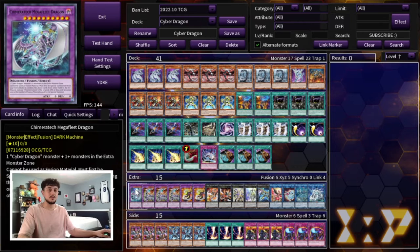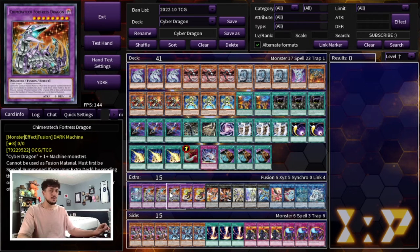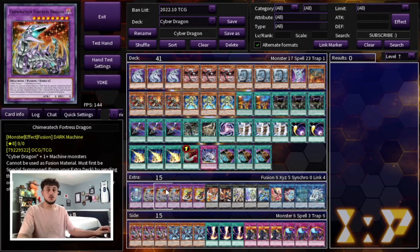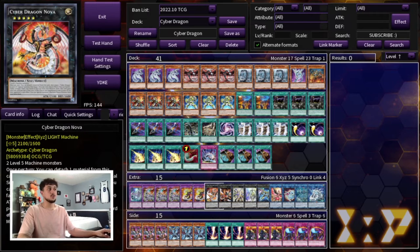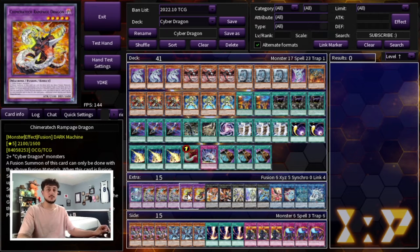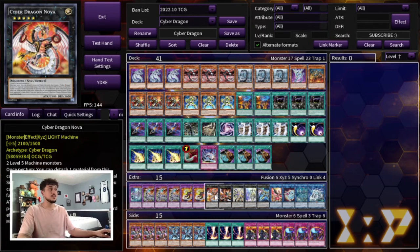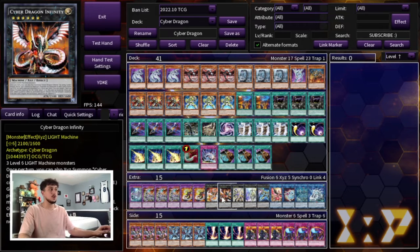Moving on to the extra deck: we're playing one Mega Fleet Dragon and three Chimeratech Fortress Dragon. We're playing three Fortress because we're playing three Clockwork Knight — this card essentially helps you break any single board in combination with Clockwork Knight. Before I used to play two Mega Fleet and two Fortress, but three Fortress makes a lot more sense now. We're playing two Rampage Dragon, which is really good and helps you OTK. Then we're playing one Nova and one Infinity — you're not going to be making them multiple times in a game since you're trying to break boards and OTK, so one of each is fine.